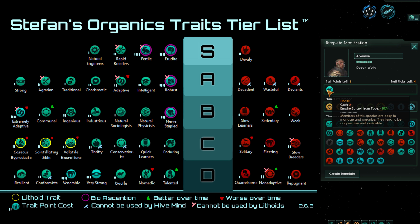Next we have Docile, a new trait introduced in 2.6, and sadly it has been introduced as one of the worst traits in the game. Empire sprawl from pops minus 10% really does not affect your empire all that much — you're effectively saving maybe 1 bureaucrat per 100 to 200 pops. If you want to boost your production and actually use your pops, you should be using some other trait. Docile simply does not do enough for the 2 trait point cost.